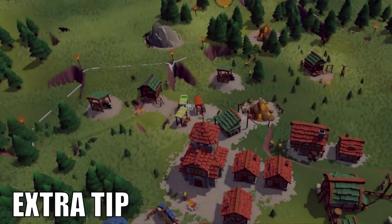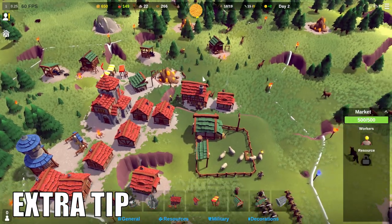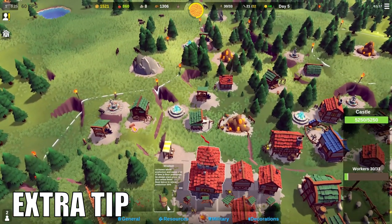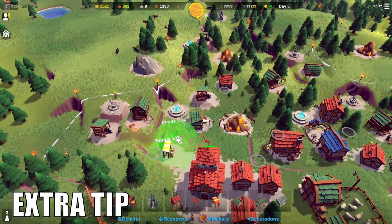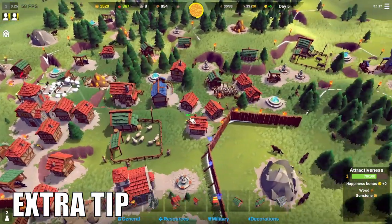One extra piece of advice: marketplaces also increase happiness by selling different goods. Each time you find a new food source, that provides a new good for a single market. In this way you can build half a dozen markets which produce extra happiness and a lot of sunstones — more on this a bit later.